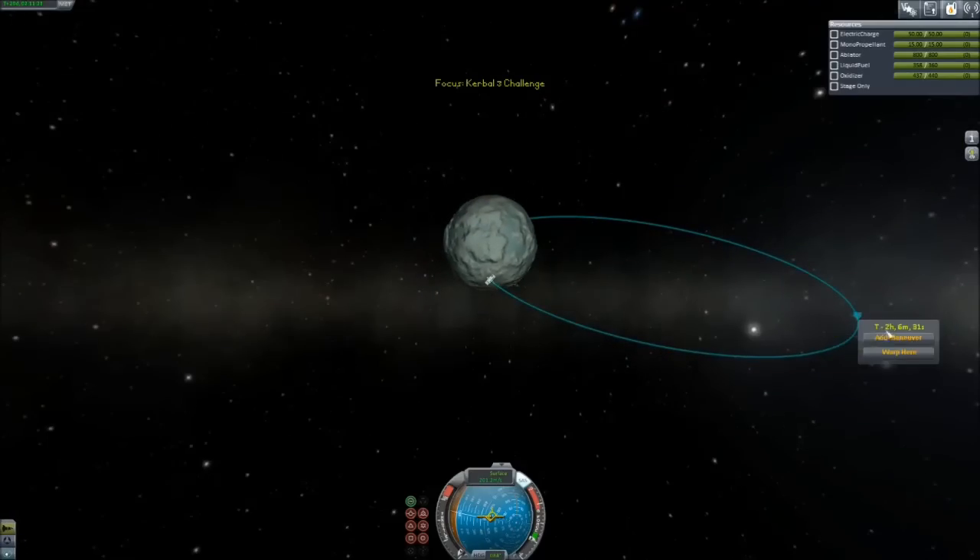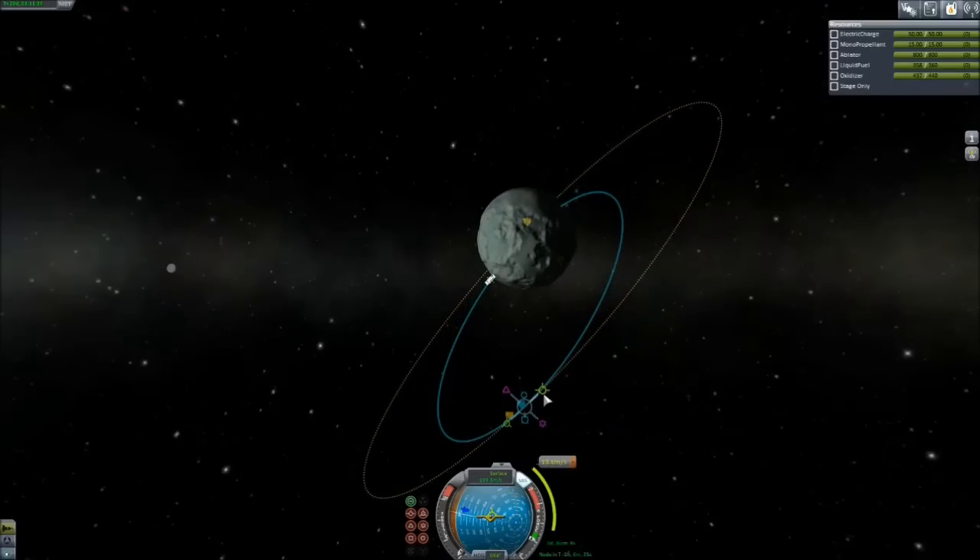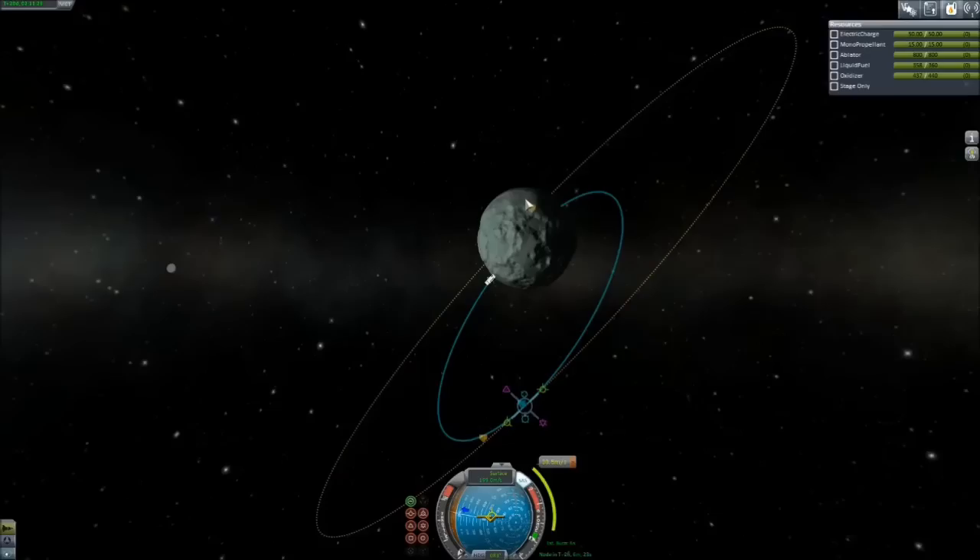The Oberth effect involves making a concerted effort to do your burn towards another object at the periapsis — the point of highest acceleration. But we have so much fuel that doesn't really matter too much for us right now. What does matter is actually getting back onto Kerbin to complete the challenge, which I hope we still have credit for landing on Minmus even though we staged back on there. Yeah, land on Minmus — we still have that.